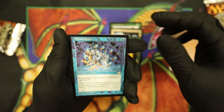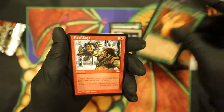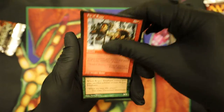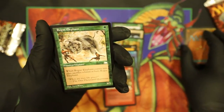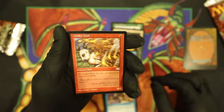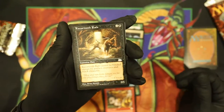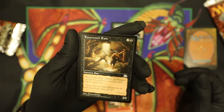We got Mana Chains, Utabi Ifrit, Fit of Rage, Rogue Elephant, Amerifol Traders, Cinderwall with a little print dot right there, and the final one is a Razortooth Rats.